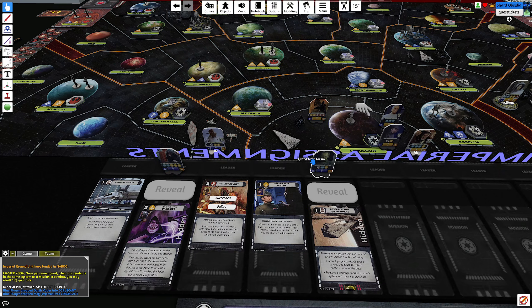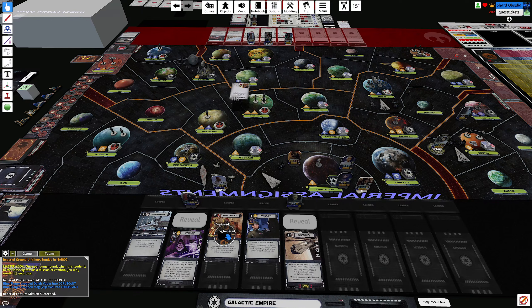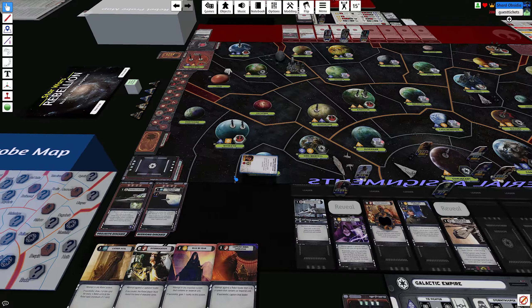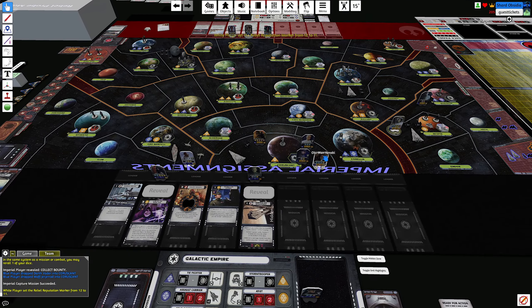It's three dice against zero — he doesn't have a picture so it's only three. I'm going to let that go through, or actually I get zero to oppose — you succeed because I can't do anything about it. Obi-Wan is eliminated, and you gain one reputation. Of course you captured my boy!